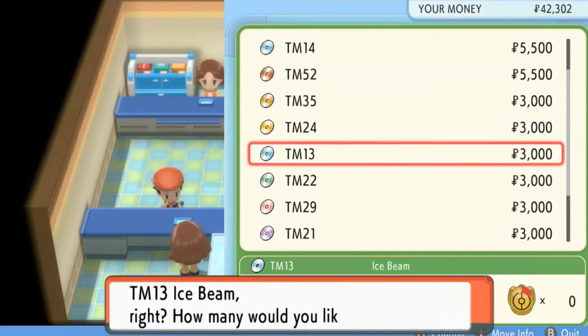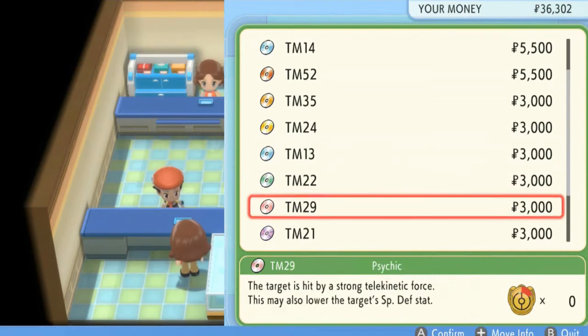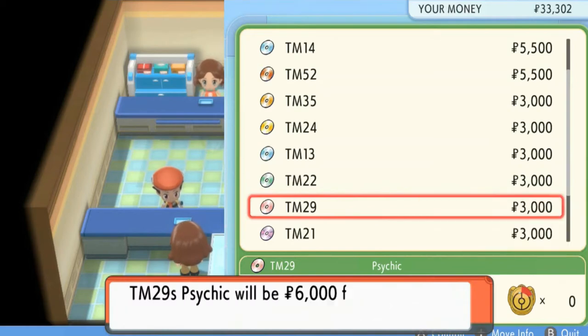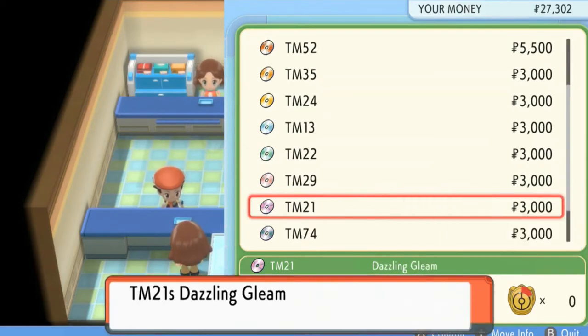We can buy them whenever we want. Let's go ahead and buy a Solar Beam because we do have a Pokemon that needs it. And then we got Psychic — let's buy two of those. Let's buy a Dazzling Gleam — two of those.